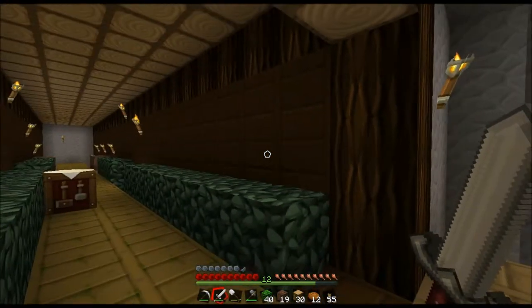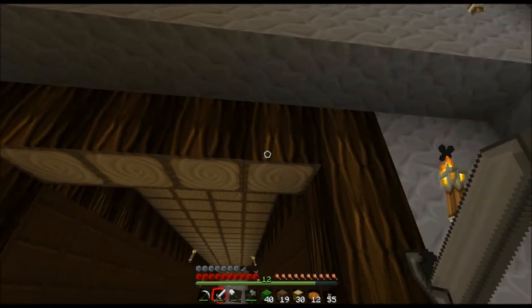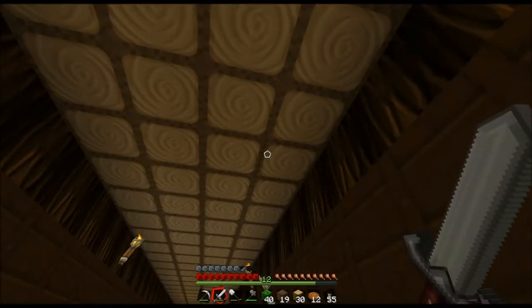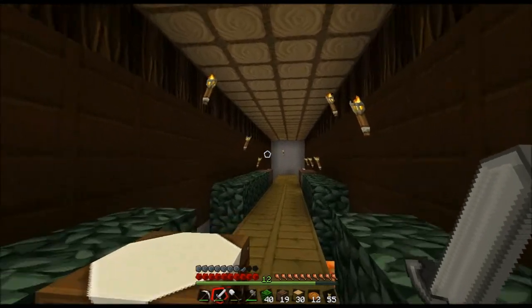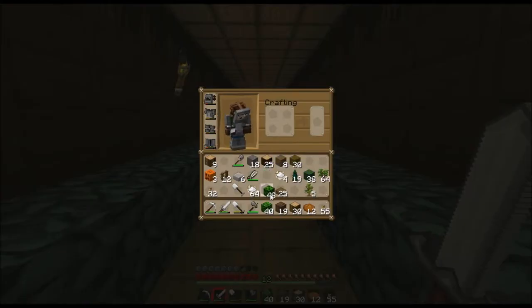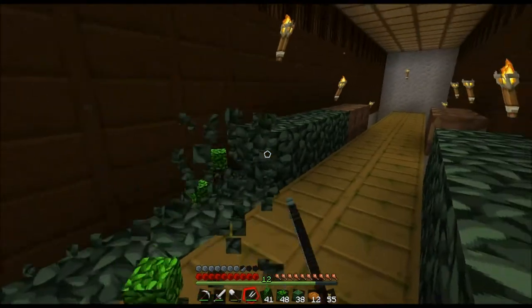So what I did here was I dug a four-wide doorway and hallway, and used pine wood for the frame as well as the upper part. The ceiling right here is made up of jungle wood taken from the jungle trees. These leaves right here - I think these are the ones I want to go with - these are the regular oak leaves. I have some different ones here to choose from, so you guys can leave a comment to tell me which one you like the best.